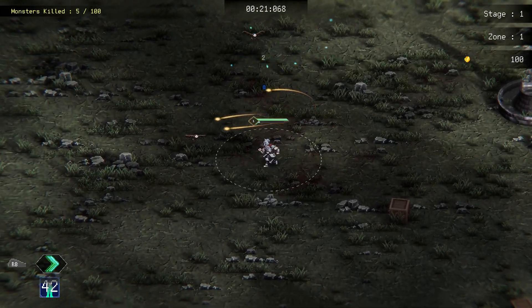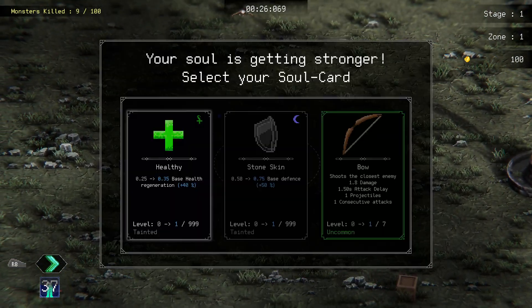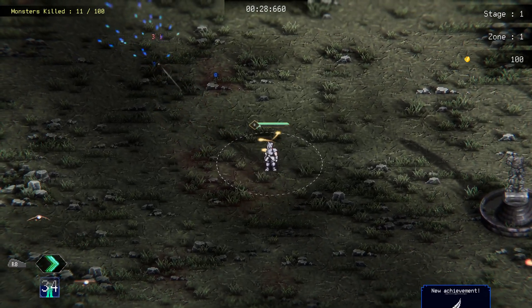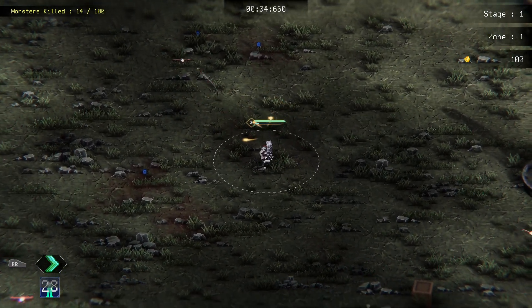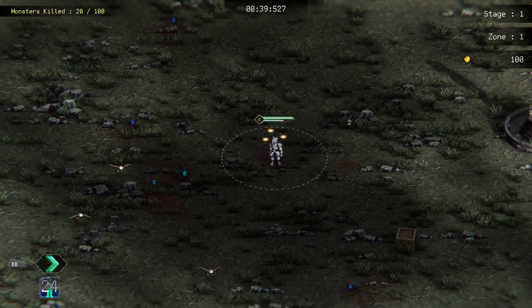So luckily with the Magic Wand you can see — no more delay, achievement unlocked. Let's go Bow, we didn't pick that up. Again, it fires at the nearest enemy like the Magic Wand does. I think it's pretty quick as well.